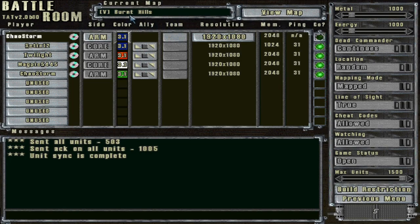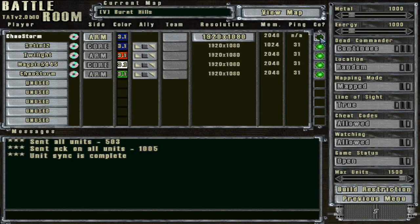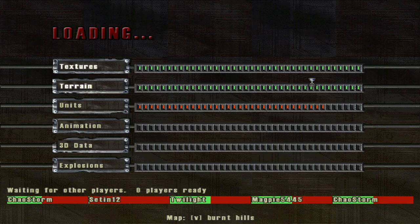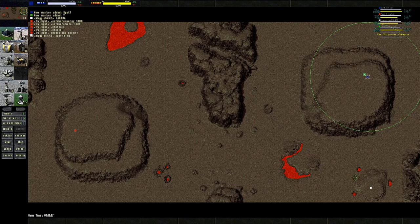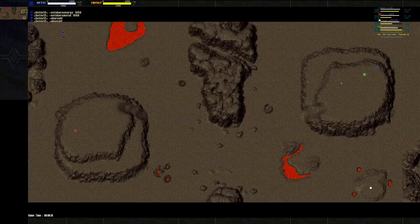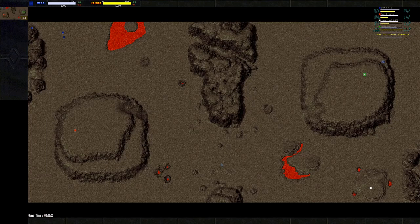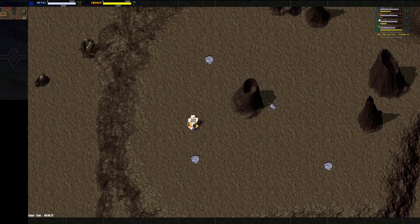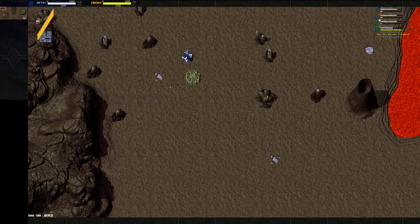Greetings! Today we'll be viewing a 2v2 on the map Burnt Hills. I believe this was Magpie and myself versus Sutton and Twilight. First things first, let's walk over into the overview. We have myself in the top right, Magpie in the bottom right, Twilight on the mountain in the bottom left, and Sutton just over in the corner.